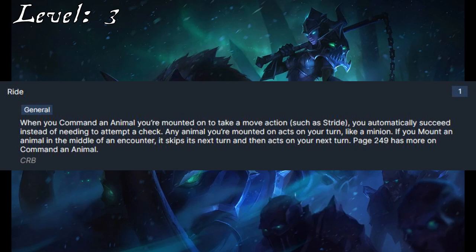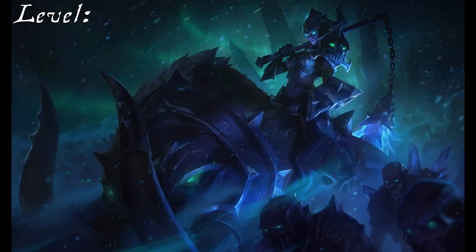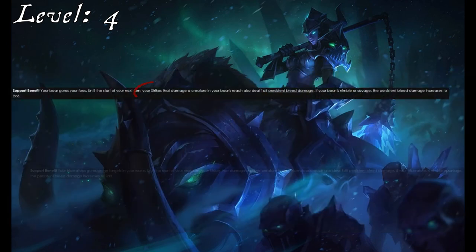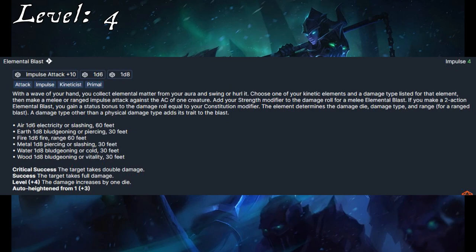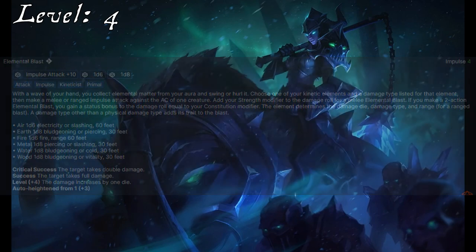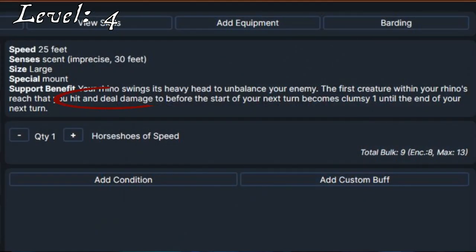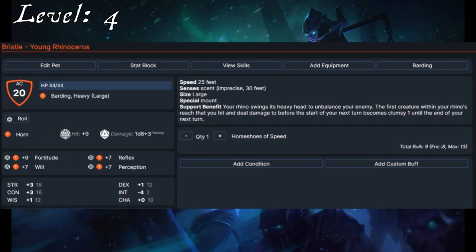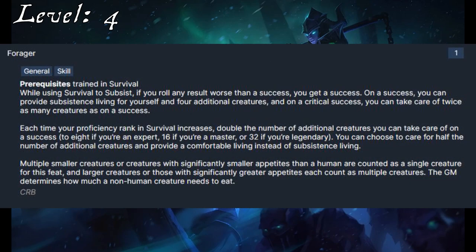While she is still without a mount by 3rd level, Sejuani picks up Ride as a prerequisite for something coming up shortly. This level also sees a skill increase to her Athletics, bumping it to Expert. We immediately follow up her Ride feat with a reason for taking it: the Mammoth Lord Dedication. This gives her a mount, and while Bristle most closely resembles a boar, the boar animal companion doesn't quite work for her. The boar's support benefit, like the Triceratops, only triggers off of strikes — but elemental blasts aren't strikes, they're a whole activity. The Rhino's support benefit only requires Sejuani to deal damage, which also works with her blast, though it has a more minor effect. Despite this minor setback, we're going to stick with the Rhino Animal Companion and flavor it as Sejuani's Ruvask Boar, Bristle. For her skill feat, Sejuani takes Forager so that she can feed her tribe, the Winter's Claw.